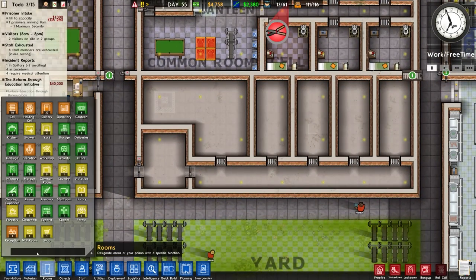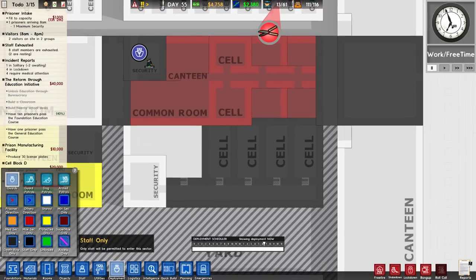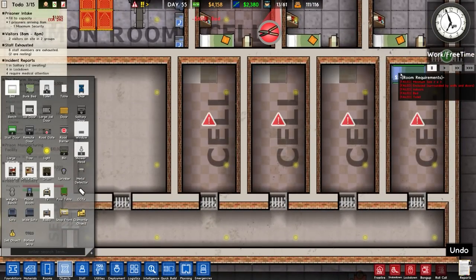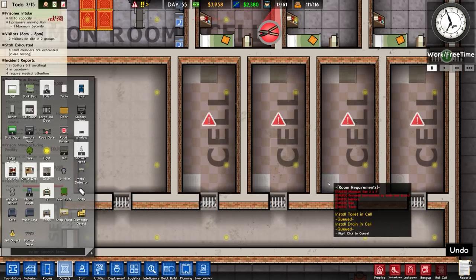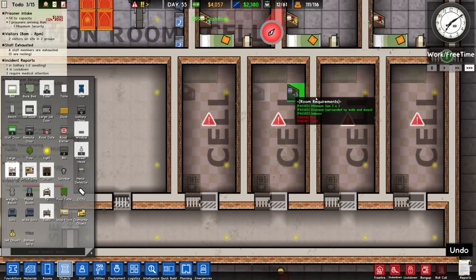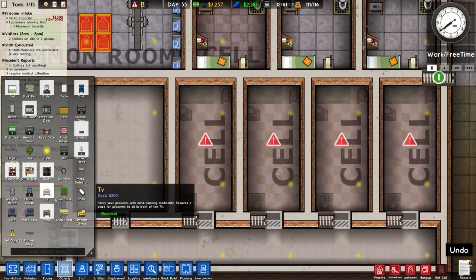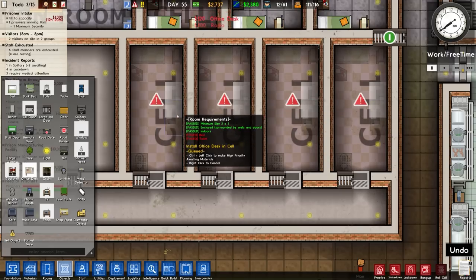So this area — let's build it. Security room, cells, death row. Death row is now there because we've researched it — you can see the colours. Object-wise, beds at the end. I've got just under four grand. Those can go in there — drains and shower heads. Should point out that death row inmates do not leave the cells, unlike protective custody where they can leave and go to common rooms. Death row inmates do not leave at all under any circumstances — well, apart from like healing, and even then people might come to them to heal.